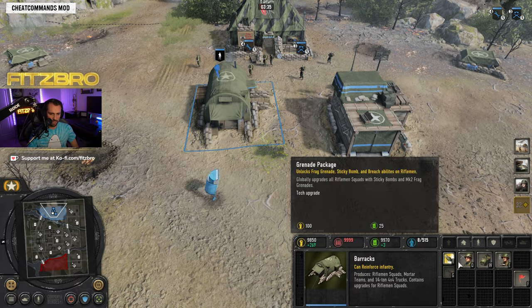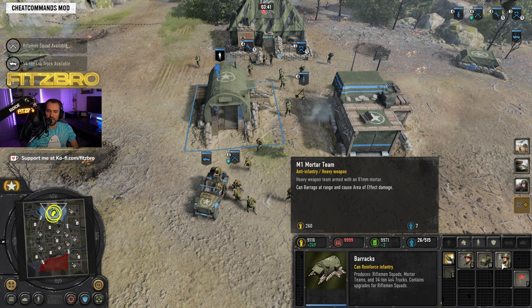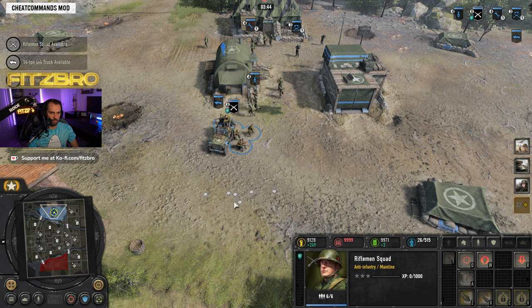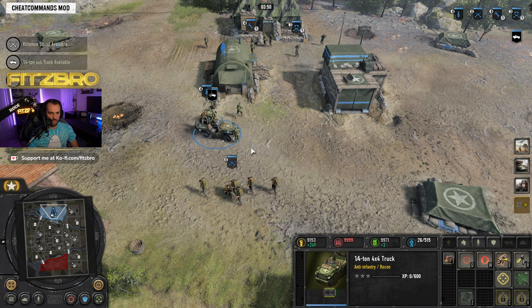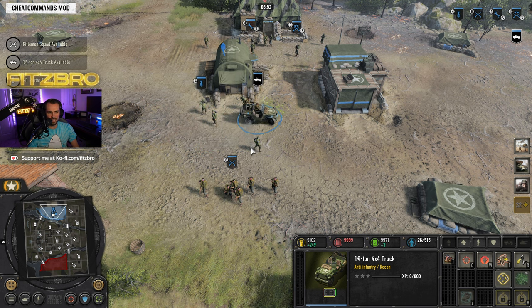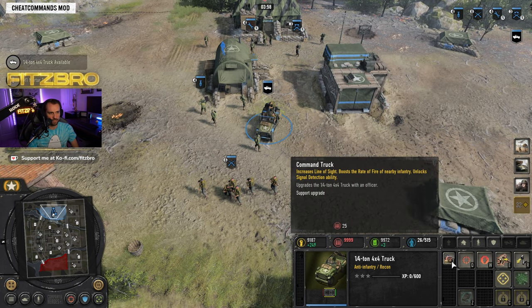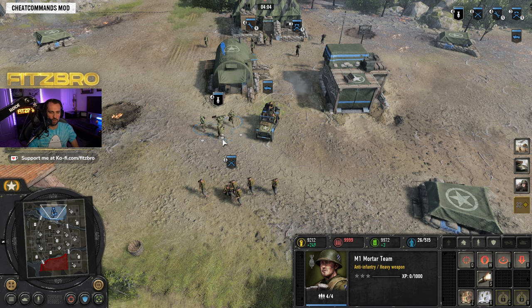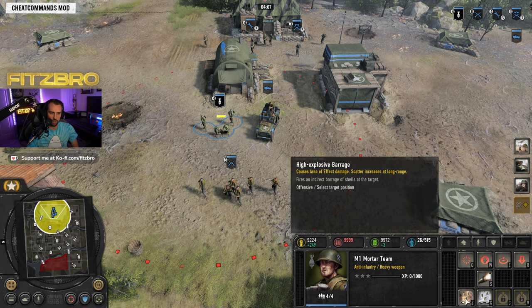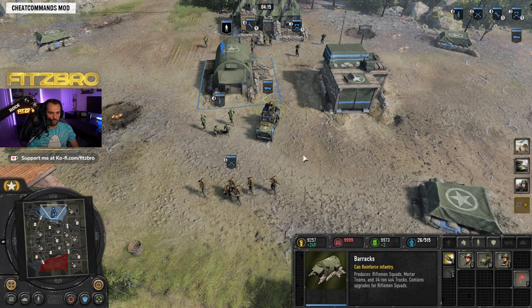At the barracks you can train a rifleman, a quarter ton truck, and a mortar team. The rifleman is your mainline infantry and can be upgraded with grenades later on. The quarter ton truck is mostly a scout truck — pretty weak offensively but good at reconnaissance, and at higher veterancy it can unlock territory. The mortar can do high explosive barrages or smoke, making it useful for taking out enemy emplacements, machine guns, or units holed up in buildings.